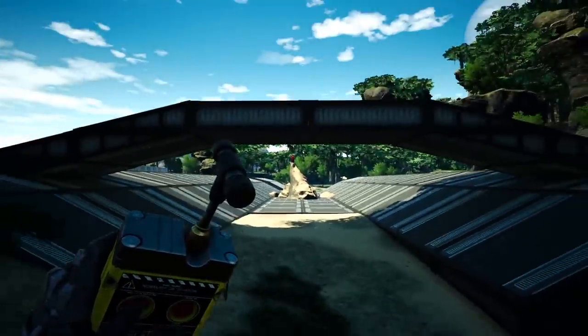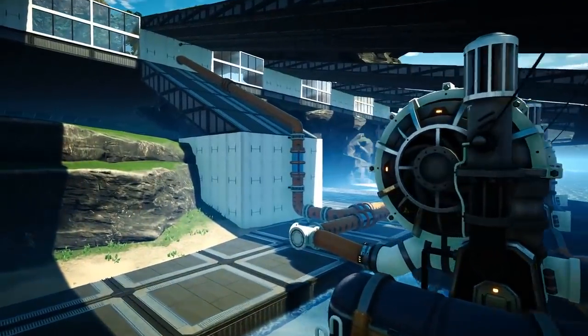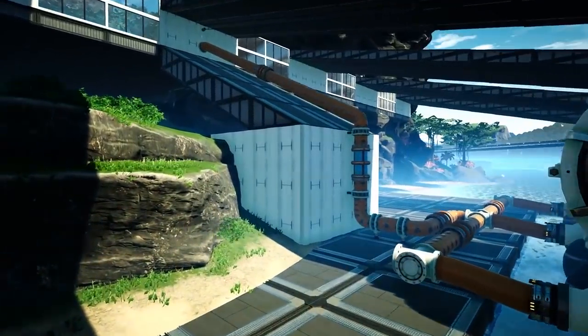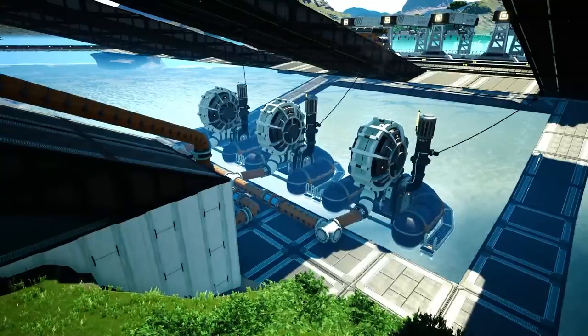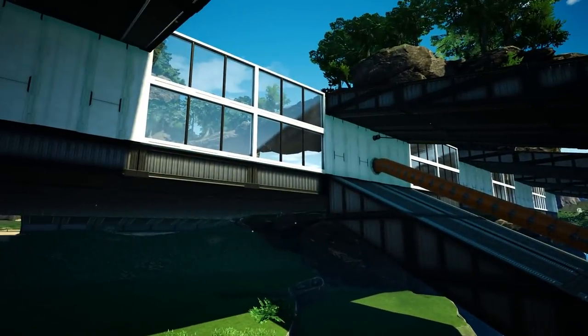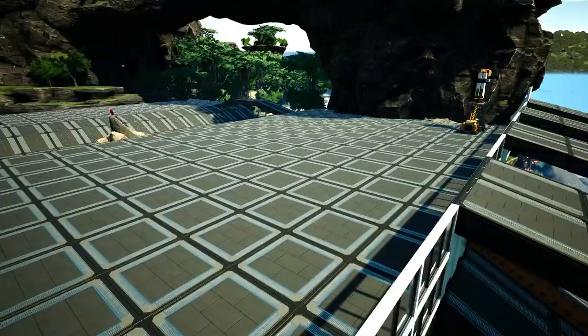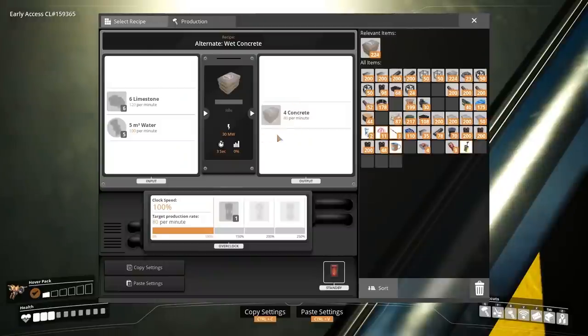As you can see, we've now done three water extractors. These are going to produce a total of 400 water, which means the one nearest to us on the right is going to be overclocked to 150. Then all of it is going to run up to the platform where I shall place four refineries — it's going to be a small setup but I want to say 400 concrete — actually 320 concrete per minute.